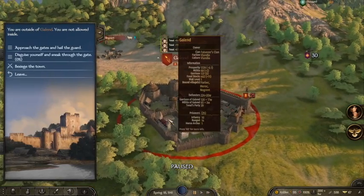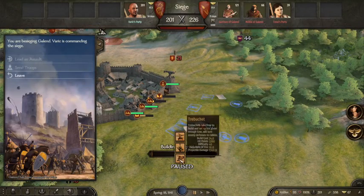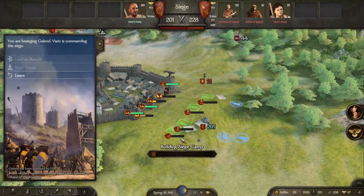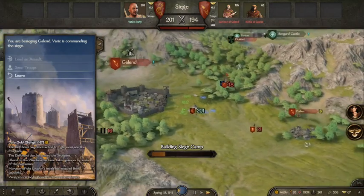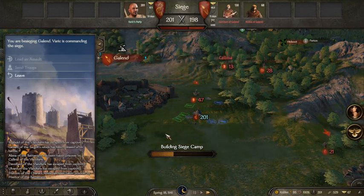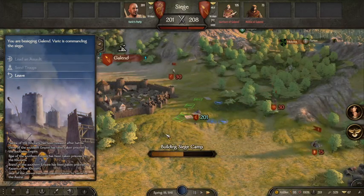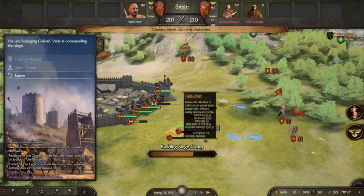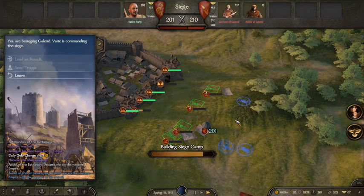Sieges 101. We're going to have a siege against these guys and build our trebuchets. I'm probably not going to take these guys on — I just attacked the city Jacqueline to the south with 230 guys and got sent packing. So this is just a demonstration, and if I don't get attacked by Vladians before I even get to the siege, I'll do a little skirmish and show you what's what.